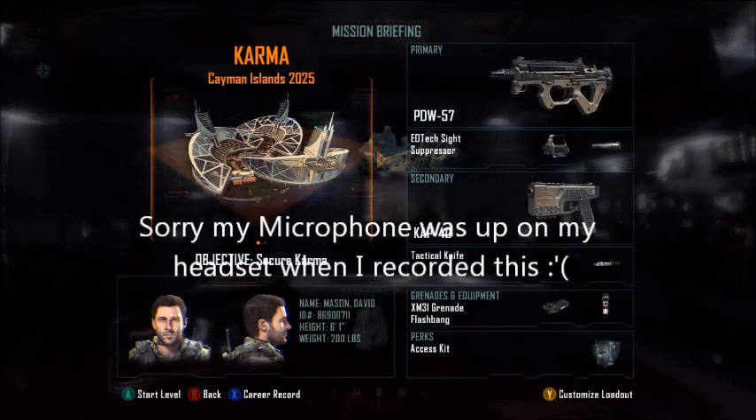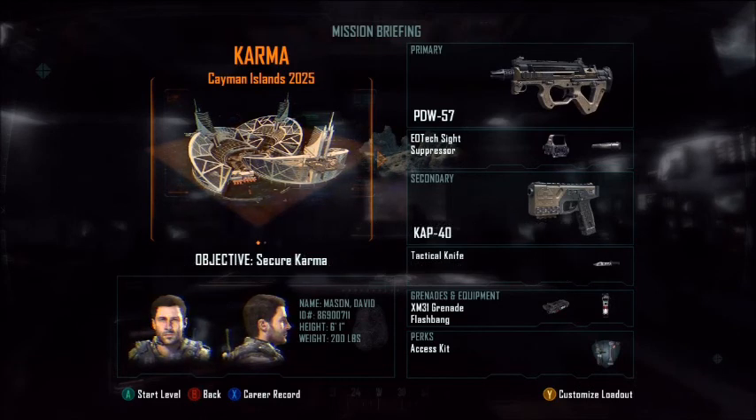Hey video gamers, welcome back to Response Team 53. I'm Shadow Elite 217, bringing you another walkthrough of Call of Duty: Black Ops 2. Today we are doing Karma on Clayman Island 2025. Our objective is to secure Karma — which, as you all know if you've been watching throughout this campaign, is some sort of super weapon. Now we've got to find Karma as David Mason.